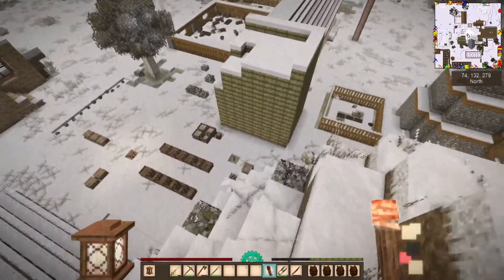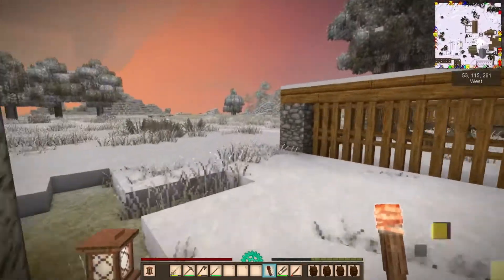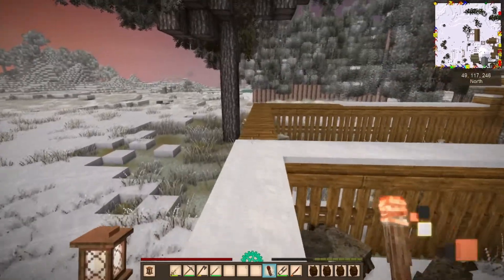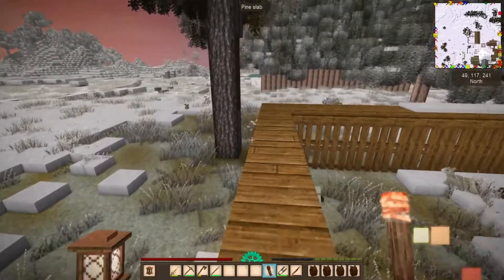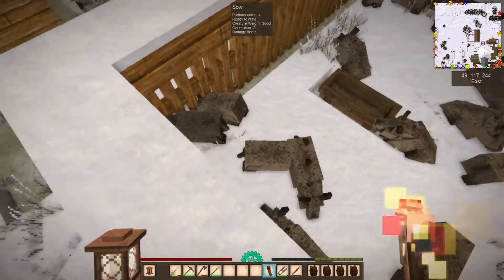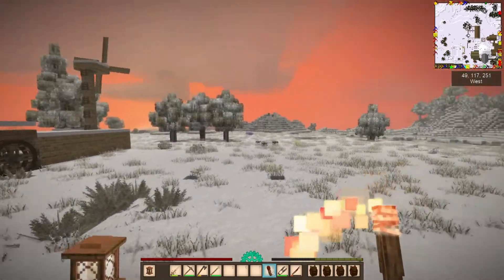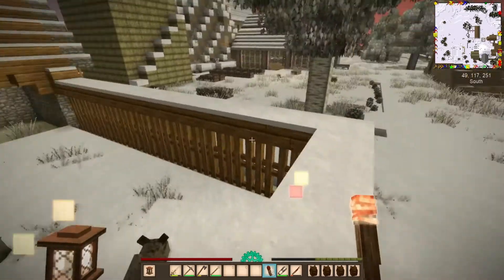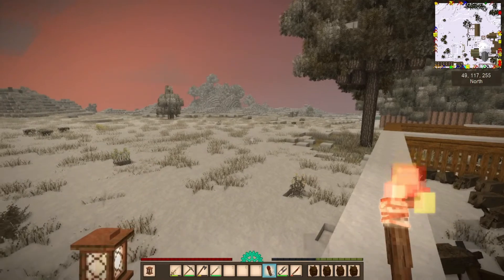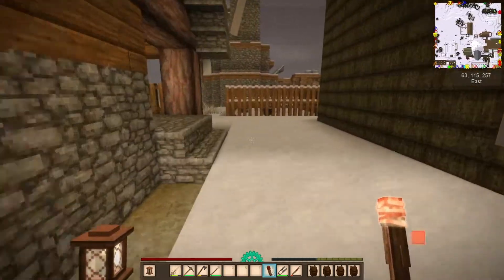Let's start with the animal pens. I like this area primarily because of its size. Originally we were going to have three different pens — one for cows, one for sheep, and one for pigs. The cows just didn't make it in; I ended up culling the rest. Future plan is this area out here is going to be a fruit orchard, using the new fruit trees from version 1.16, with an area for making alcohol from the fruit press.